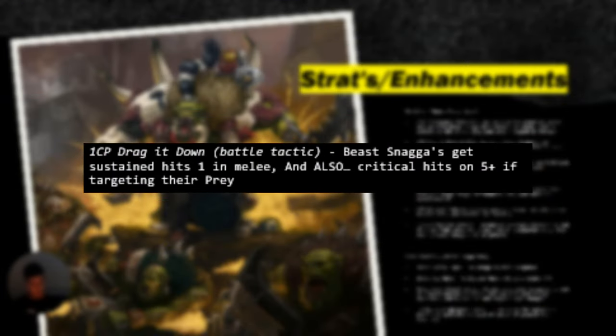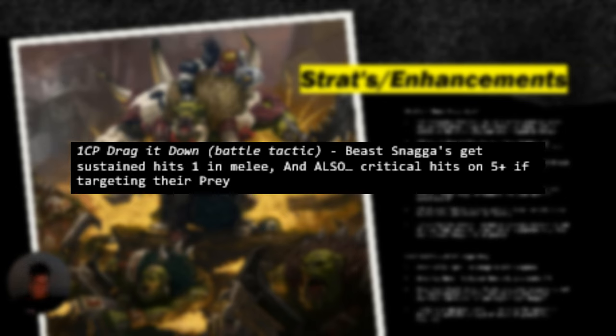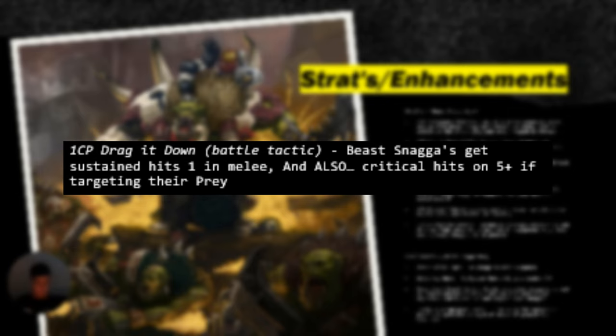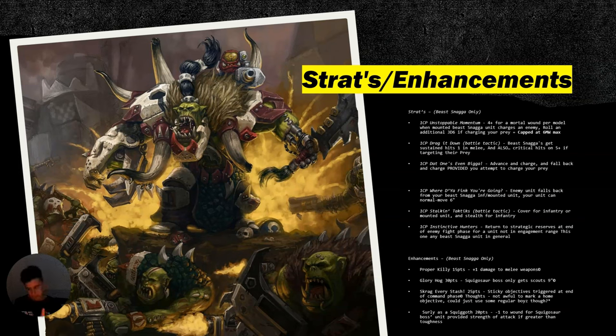Drag It Down gives Beast Snaggers the same hits on one, and also critical hits on five if you're targeting their prey. This is your go-to stratagem — every round you're going to be busting this one out. This is why I really like the idea of running some kind of lethal hit potential, which is why the Kill Rig works so well. You put this on a Beast Snagging unit, and with Kill Rig lethal hits, they're now hitting lethal hits on fives and getting sustained hits on fives as well — it just makes life a lot easier and allows you to deal so much more damage.